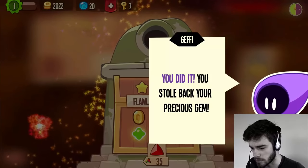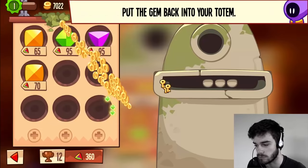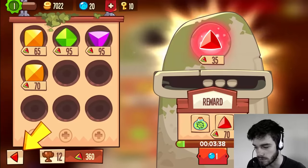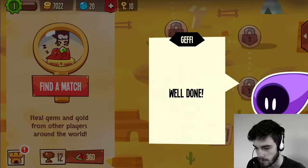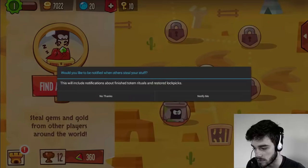We stole back the precious gem. Now we put it back in the totem to continue the enhancing ritual. We resume it and go back. Jeffy says he can notify me when other players steal my stuff — I say no thanks.